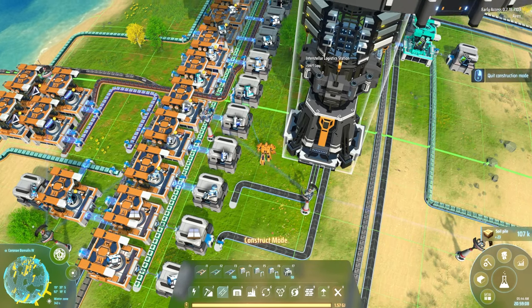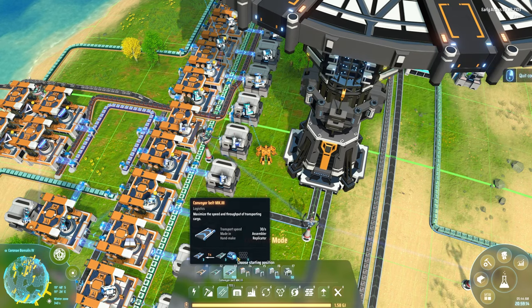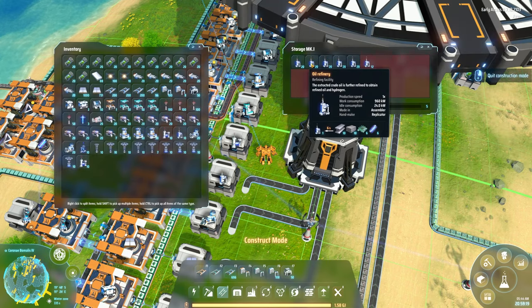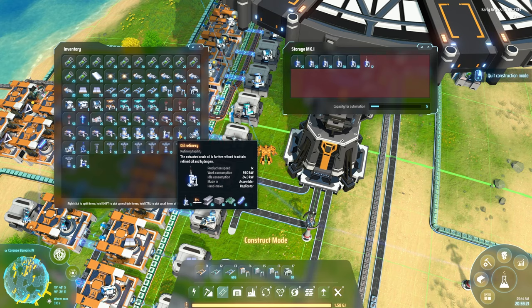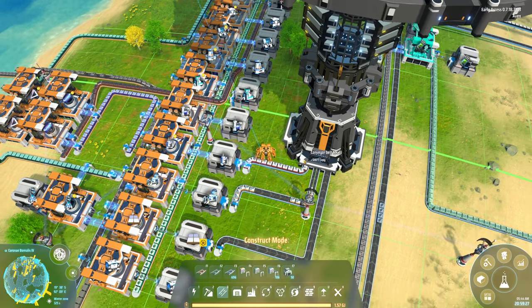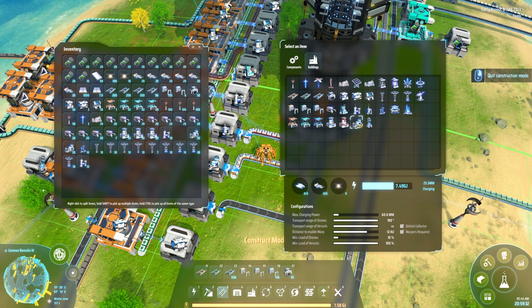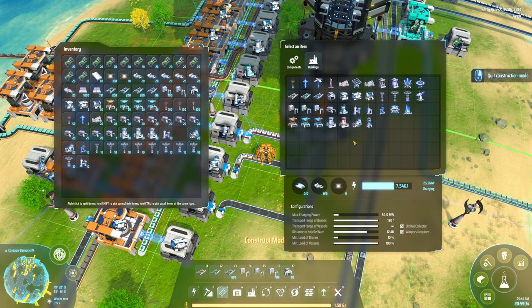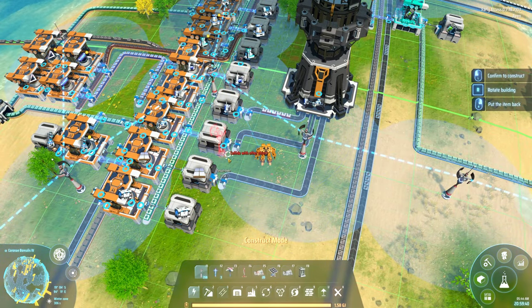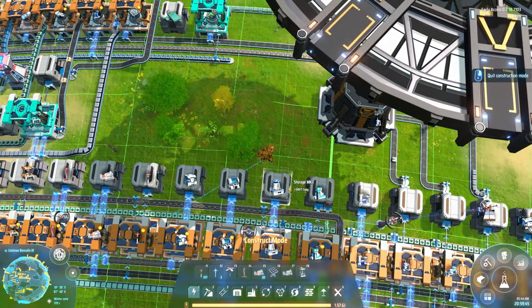Oil extractors — we just bring a few stacks. 20 is more than enough, we don't use a lot of these. And then here, if we are going to use oil we might as well get some refineries. That was chemical plants and oil refineries. And then smelters probably — do we have any of these? Let's bring 20, one stack.